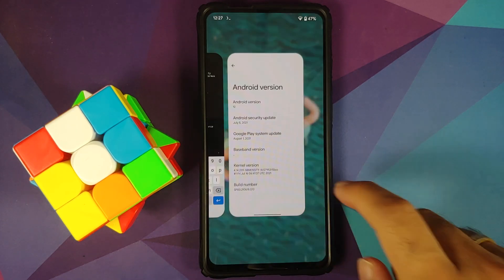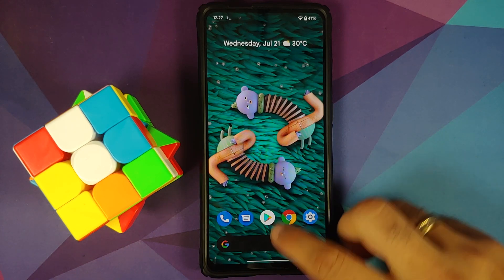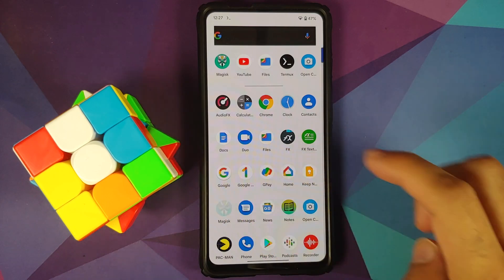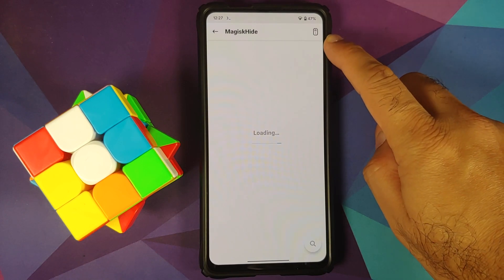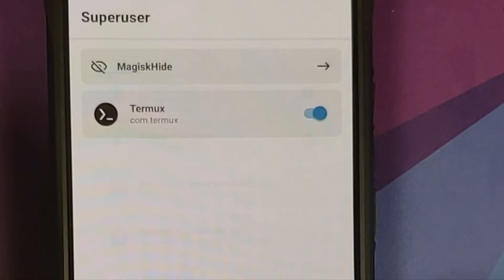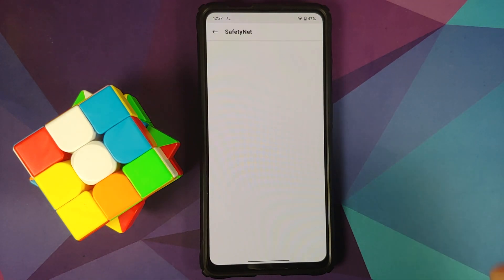Vault FOD is broken. The build is permissive out of the box — those of you who want an enforcing build, please feel free to write the SELinux policy and send it over to the developer. Safety net passes if and only if you root your device, and once you have rooted your device you need to enable Magisk Hide from the settings, and also enable Magisk Hide for Google Play Services and Google Play Store.